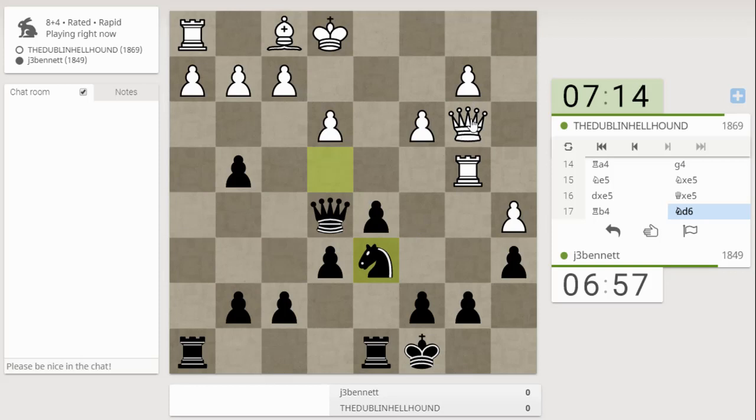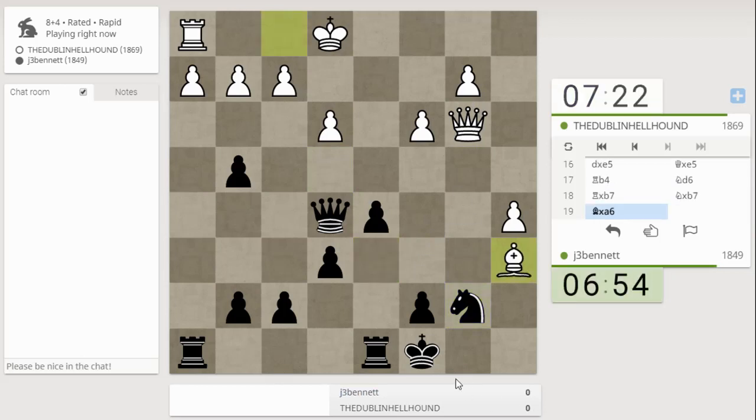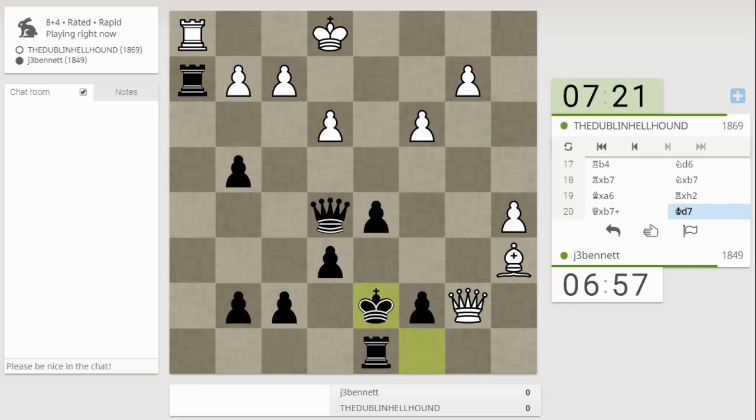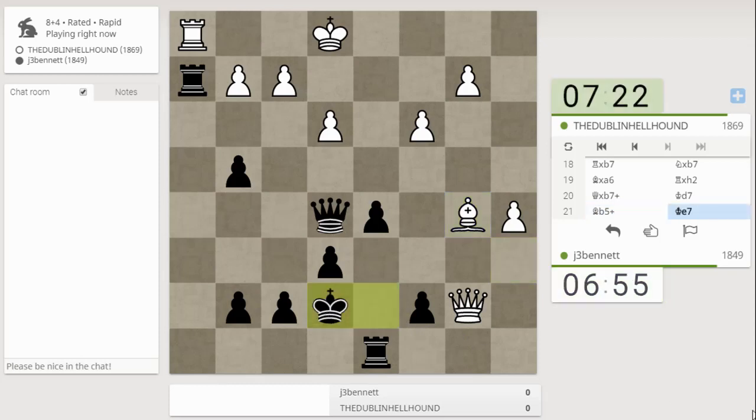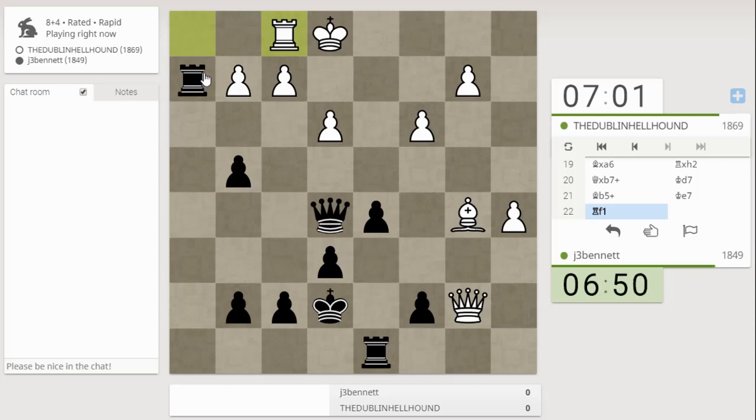The other move looked more forcing because it was hitting the queen. He gave up the rook for two pieces basically. I don't know what his continuation is here. Old Dublin hellhound — I'm taking here with check. So he probably has to take the rook, and I'll have queen and rook versus queen and bishop. He ran away. Okay, let's see what to do here.